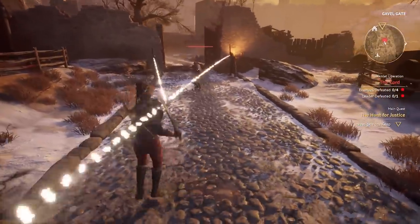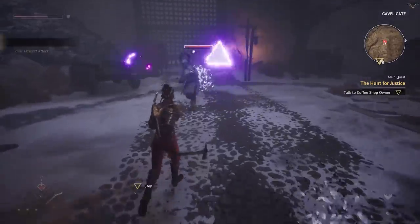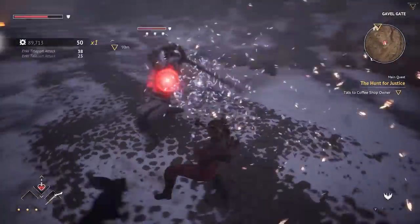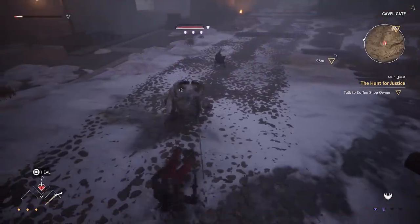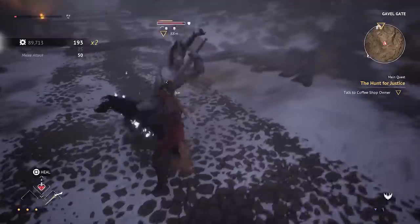Noor has armor too. Powerful attacks, like unblockable attacks symbolized by a red aura, can cut into that armor and damage it. Once it's broken, Noor takes increased damage from enemy attacks. Thankfully, there's a way to replenish Noor's armor, which leads us into our next point.